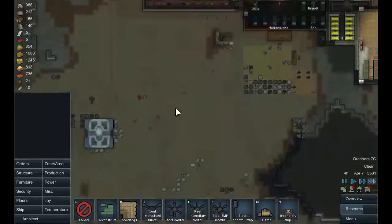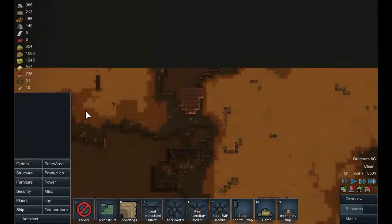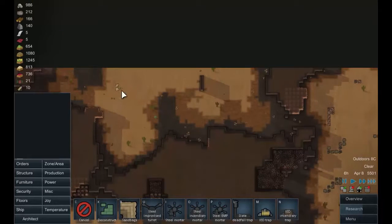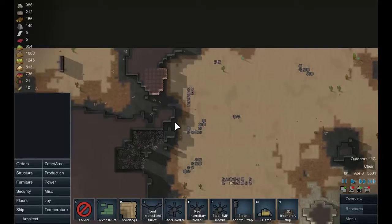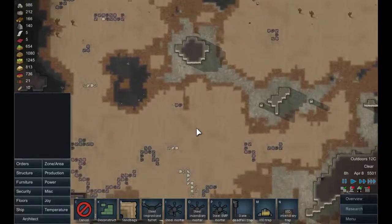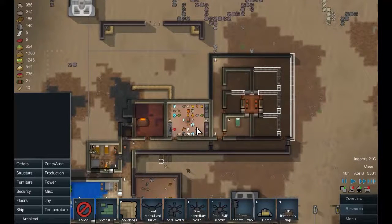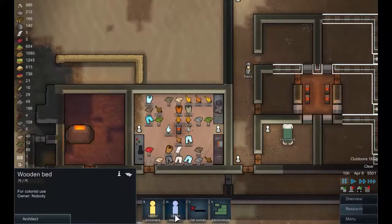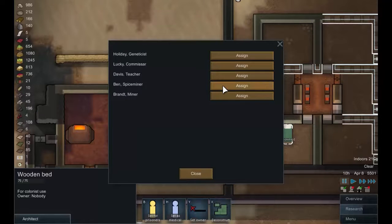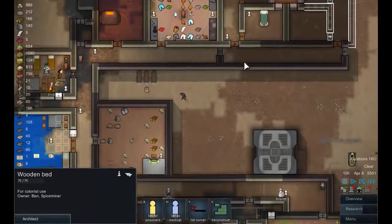We should do that up here as well because we often get pirates attacking from this corner. Some IEDs down here should weaken them up a little as they pass. So far our defenses seem to be working reasonably well. We've got one room here and I'm going to give this one to Ben because he has the most problems and the most poor mood, so he can get the first room.